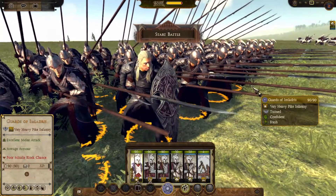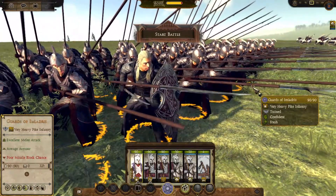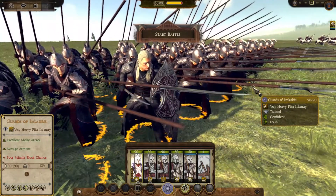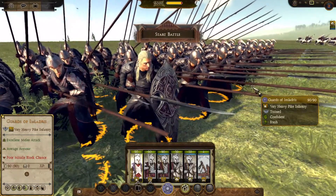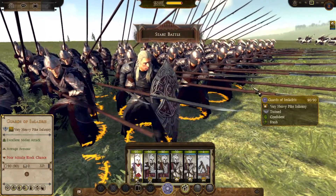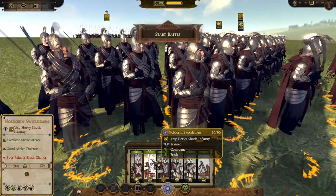Another thing to consider is that there's a limit on how many of these pikemen you can bring. Unlike other factions which can bring many pike units to the battlefield, Imladris is very limited, only being able to field three. Three Guards of Imladris is a massive amount of firepower, but just keep in mind that other factions can do pike armies better than Imladris can. We'll move on from the one and only pike unit the faction can field to the one and only swordsman unit — the Noldarin swordsman.